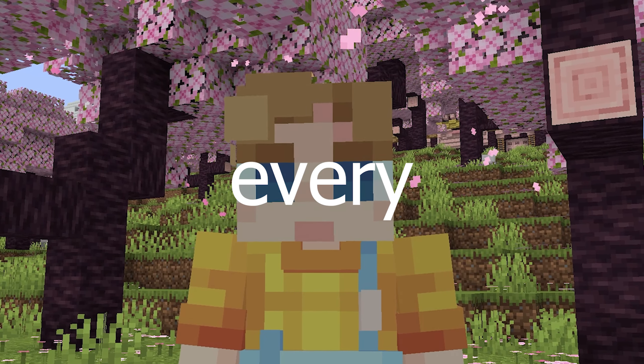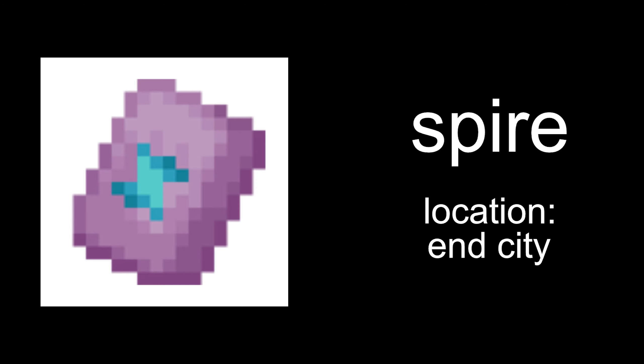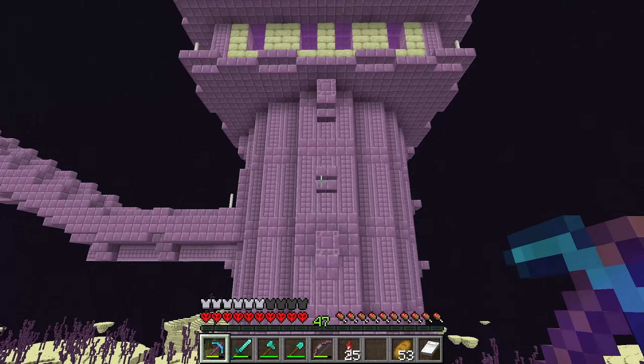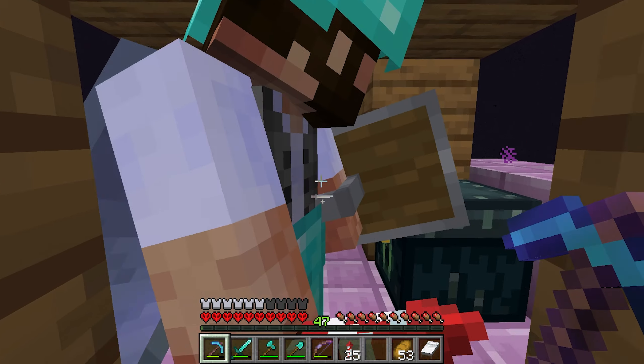We entered another portal which transported us to an end city. It was here I grabbed two elytras and we were finally ready to begin our main objective — collecting every single armor trim. First up, spire trim. Location: end city. I made it back and I've got something for you!